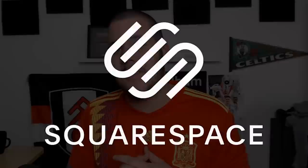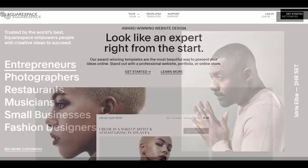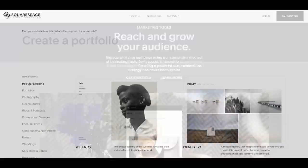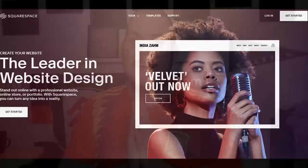A big thank you to Squarespace for sponsoring today's video. If you're looking to create a website for your store, business or any creative outlet, Squarespace is the place to do it. The feature that really stands out is the interface — so easy to put together an aesthetically pleasing website. I'm also a big fan of the complete commenting features — no plugins necessary. Check out Squarespace.com for a free trial, and when you're ready to launch, go to Squarespace.com/JaredHD to get 10% off your first website or domain.